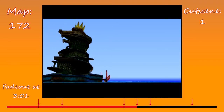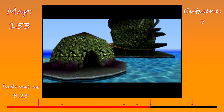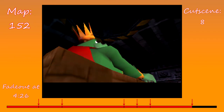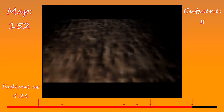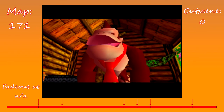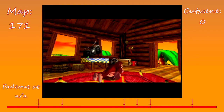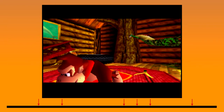Map 5 is value 153 and plays cutscene 7; this map is also reused, with a fadeout at 325. Map 6 is value 152 and plays cutscene 8; this map is again reused, with a fadeout at 426. The final map is value 171 and plays cutscene 0 — there is no fadeout associated with this, as it is the terminal cutscene of the sequence. Between the 7 maps, cutscene values 0, 1, 7, and 8 are used. Equally important is the fact that there are 6 fadeouts that occur at specific timestamps. This will be important to understand ISG.